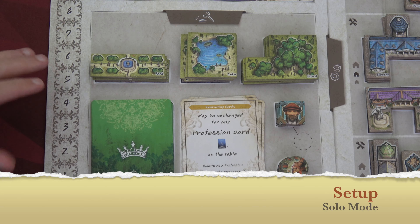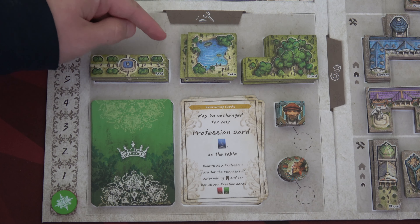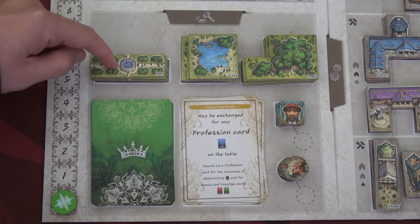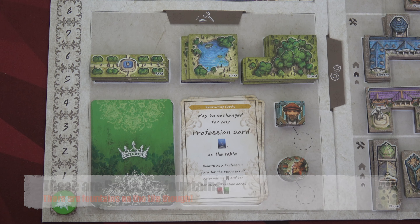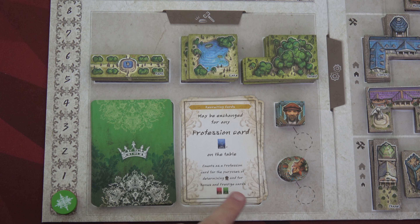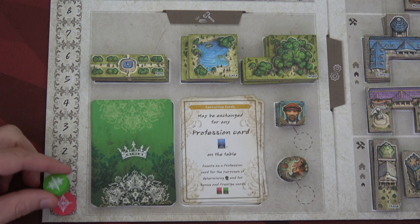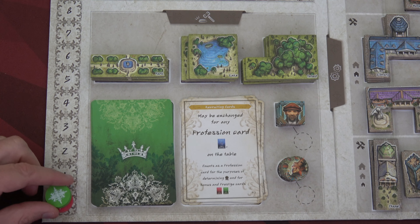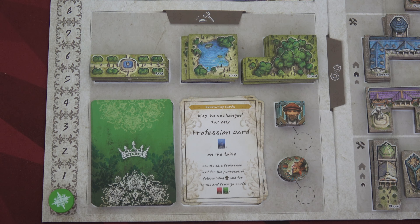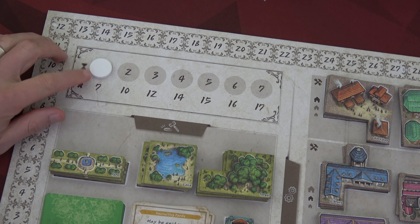Let's start by setting up the auction area. We can auction and try to receive different landscape tiles — there are lakes, fountains, and forests. We have prestige cards, shuffled up, reserve cards, jesters, and builders. We also have our scoring or prestige points. I'm going to be red, starting at zero, and so is the AI player. The game consists of seven rounds; we'll place this white marker to denote we're at round one.